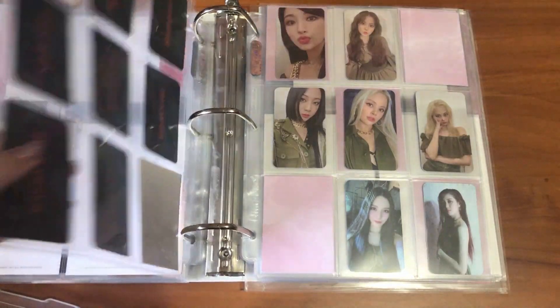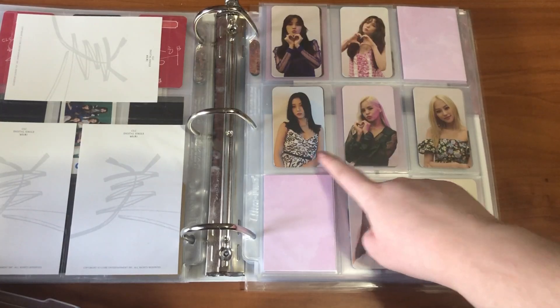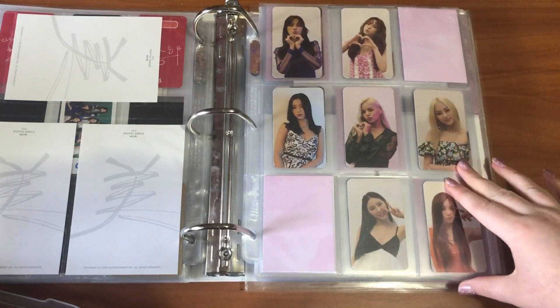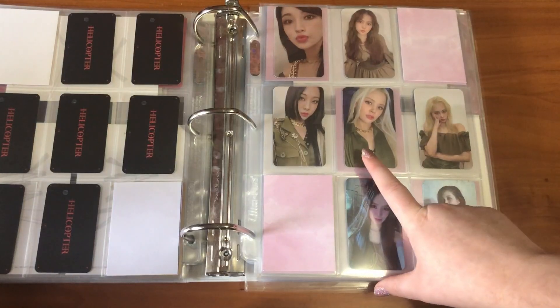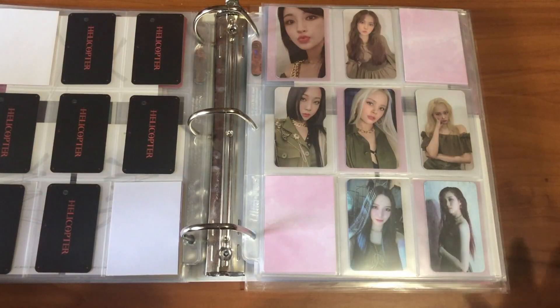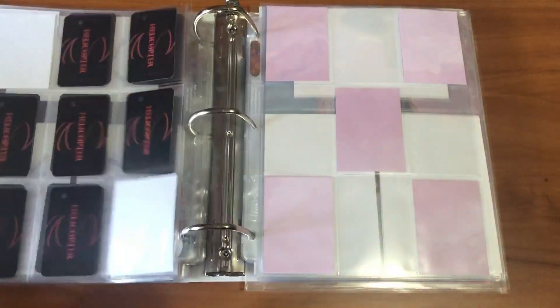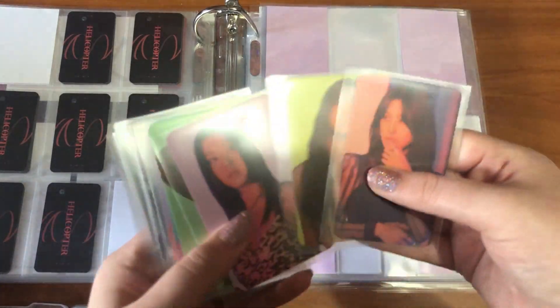Going back to Set A — I did have to buy this Sunghee and this Yujin, but I pulled this Sunghee and this Sorn, and then traded for Yujin, Elki, and Unbin. For Set B, I pulled the entire set except for Sorn, which was the first trade I ever did, so I got a little lucky trading for the right things this era. I did buy 15 copies of this album, which is why I decided to collect full group.